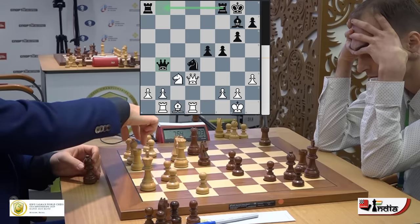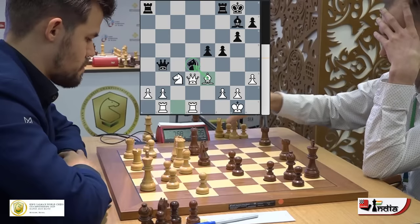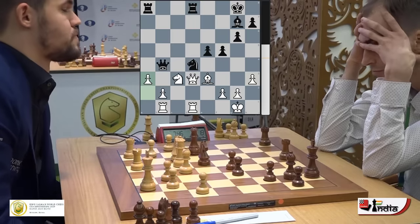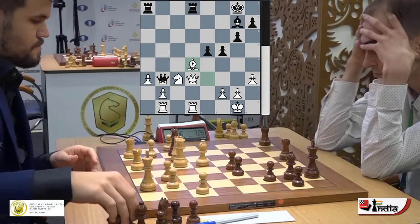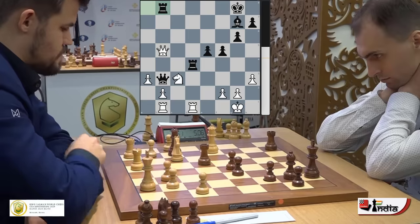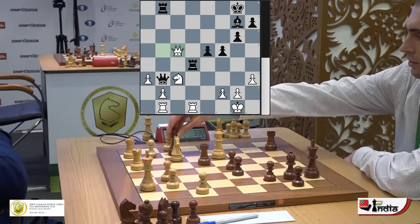Boris wants to bring his other rook to b8 perhaps, and Magnus is thinking about developing his bishop. He puts it on e3 and attacks the knight. Rook goes to d8, which is also a good move. Now Magnus hits the queen and asks it to move away, but that does weaken the b3 square, and the black queen immediately parks itself there. Bishop takes d4. Now if you take with the pawn, the knight simply goes back. So rook takes, and queen comes to b5 offering a trade of queens.